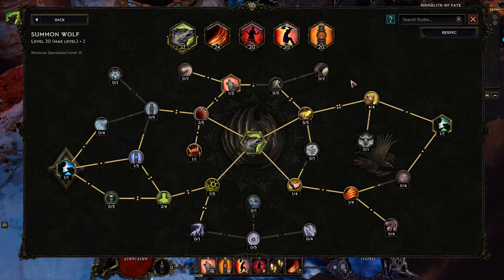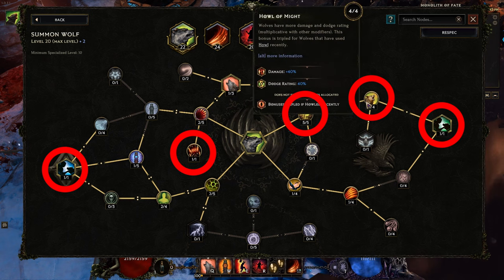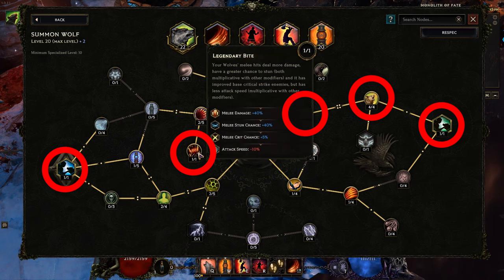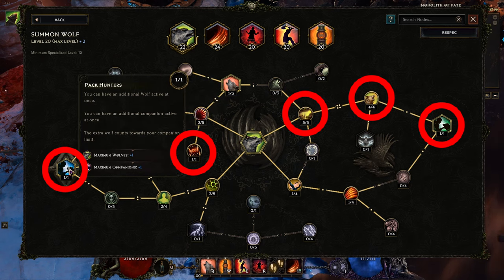I'm going to show you just the most important skills so that you can make sure you get them, and then you can fill in the rest of the trees as you wish. For Summon Wolf, you're going to want to go in the direction of Hunt, Howl of Might, on the way to Safety in Numbers — you can summon wolves up to your maximum number of companions, which is very important to get the maximum number of squirrels. Legendary Bite makes their hits super hard, and you have 10 of them. When leveling, you can go the cold route on the way to Pack Hunters for a bit more damage.